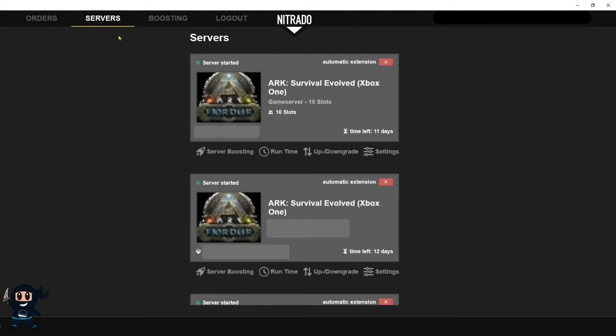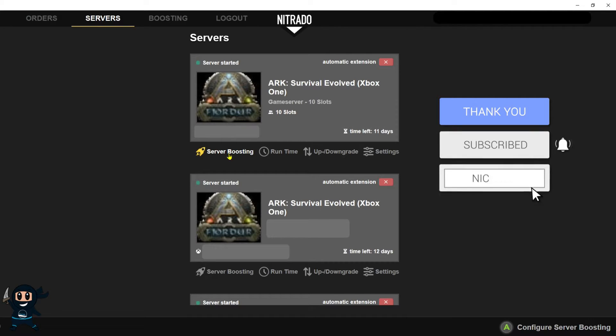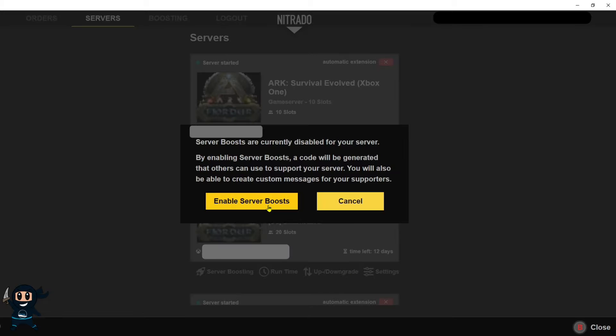Now while that happens we have a few more important things to discuss. Head over to servers and you will see all the servers you own. As you can see, we are looking at the current Xbox servers that I own. The first thing you want to do is select server boosting on the server that you just bought and enable it.